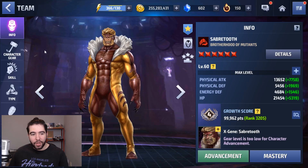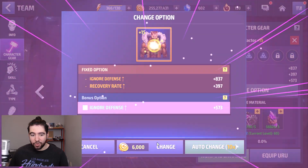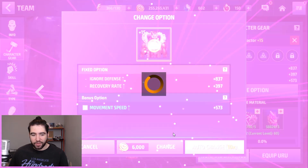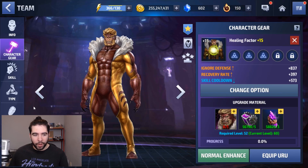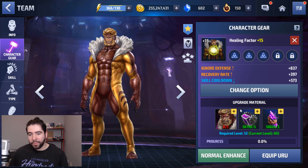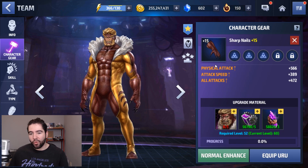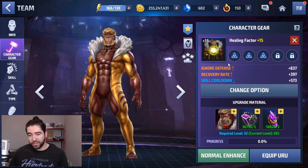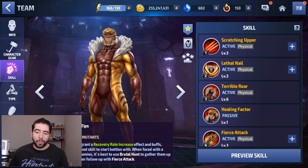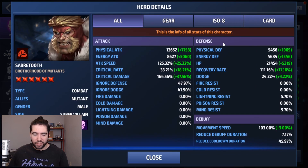You definitely want to roll his 4th gear without a uniform to Skill Cooldown. Otherwise you're going to have to give him Skill Cooldown Uru, and it's probably better to give him Ignore Defense Uru. If you have some bios for him, roll up the Healing Factor first because it'll give Ignore Defense, Skill Cooldown, and Recovery Rate if you roll the 4th gear that way. I would recommend rolling his 1st gear first and then his 4th gear — though you might even roll his 4th gear first because of the utility of those three skills helping his offense, defense, and survivability.